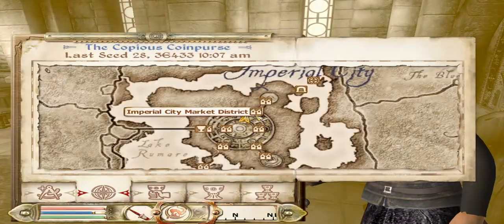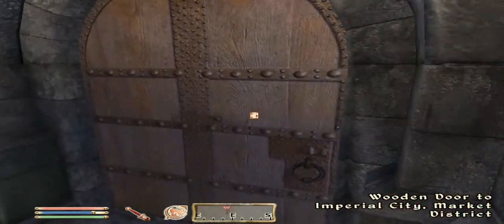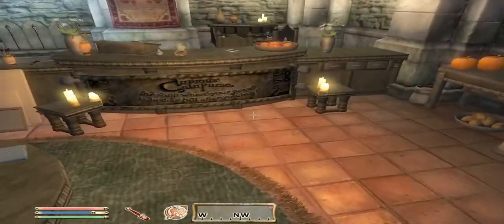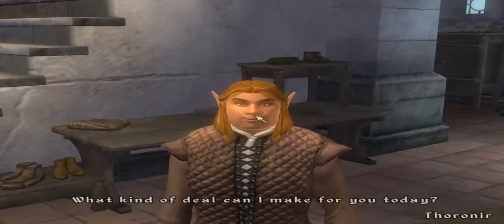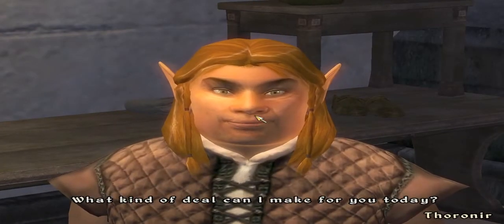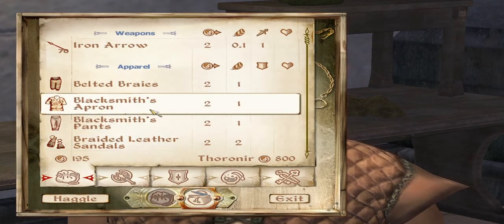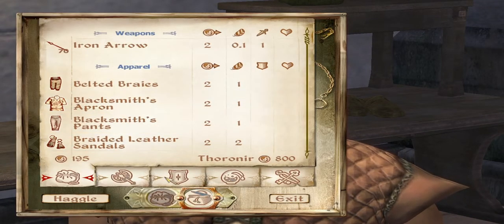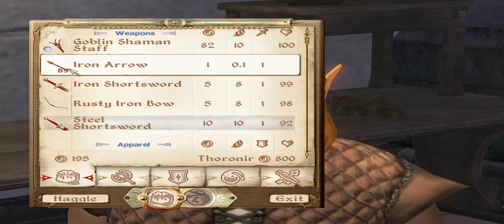I went to the Imperial City Market District and I went into the Copious Coin Purse and I talked to my little elf buddy here. I want to sell my iron arrows. I got 89 of these.